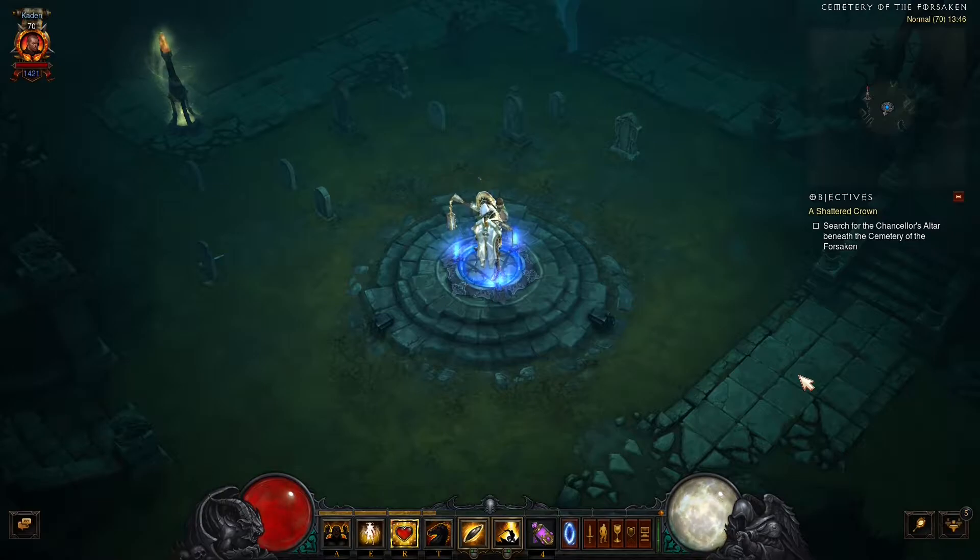The first method is about listening to the background sounds in the crypt, as they differ a bit. To me it sounds like the wrong crypts have some sort of rumbling or humming, which is not present in the right crypt.